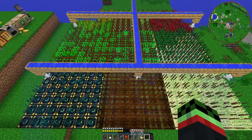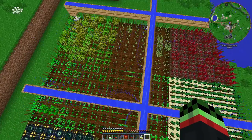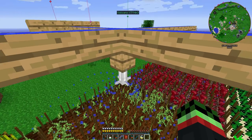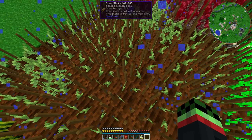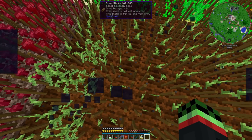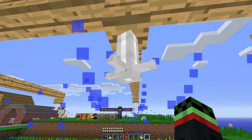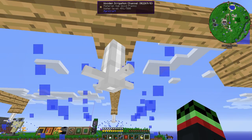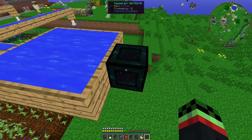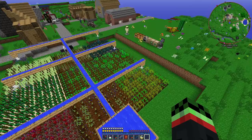Right here, the Agricraft irrigation system is taking effect in this farm. The sprinkler needs to be placed at least four blocks above what you want to water, and it waters in a 7x7 area. So you need sprinklers, irrigation channels, and a water tank — and you need to have some water flowing into it too. I just have a Tesseract on my water channel.